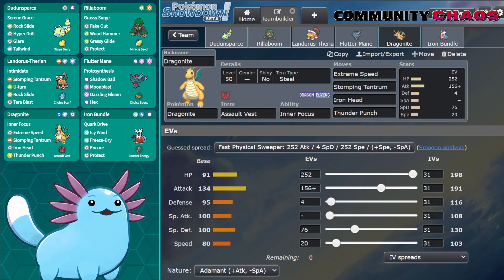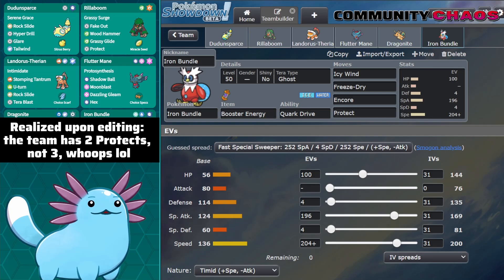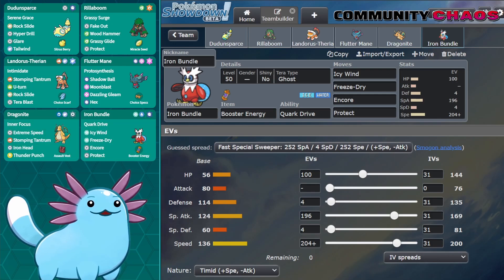I also have enough Special Defense investment on Dragonite to live a Choice Specs Moonblast from Flutter. Finally, rounding out the team is Speed Booster Energy Iron Bundle with Encore, Icy Wind, and Freeze-Dry. I wanted something specifically with speed control in the last slot that doesn't mind running Protect. I like having three Protects on a team — anything less generally isn't great for Trick Room matchups. The extra speed control will help, and Encore can punish Pokemon using Fake Out, Protect, or setup moves, rendering them completely useless. Alright, without further ado, let's get into the games.